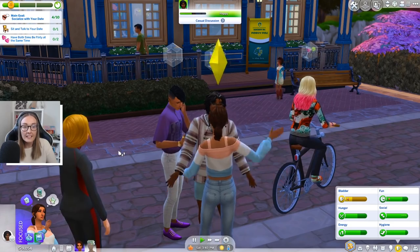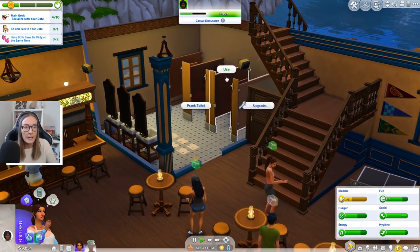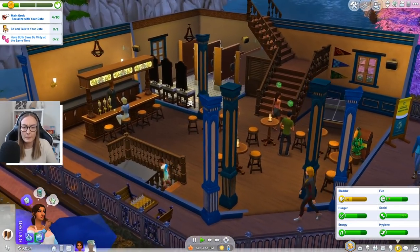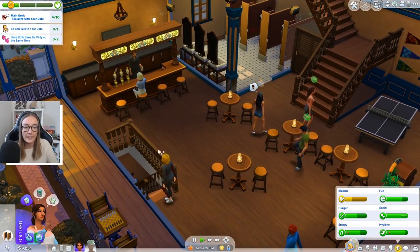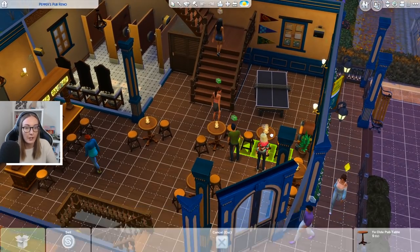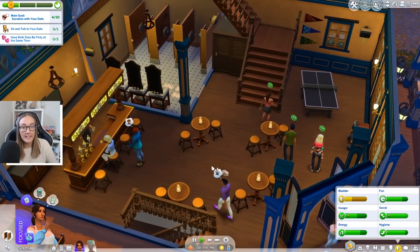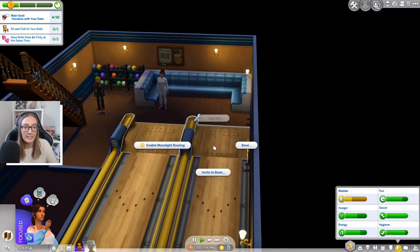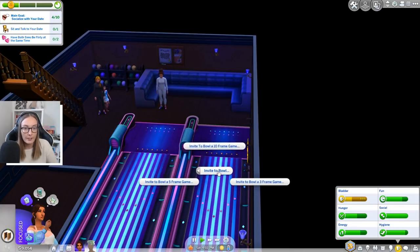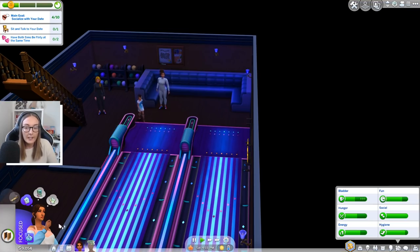I don't know if I've shown you guys this lot, but this is actually Kayla's reno of the pub — I think it's called Peppa's pub or something like that. I actually changed this bit and added in — oops, there's a table I forgot to move back. So this is the pub and then downstairs I actually put in some bowling, so we're actually gonna bowl a three-frame game on our date with Orange, our boif.